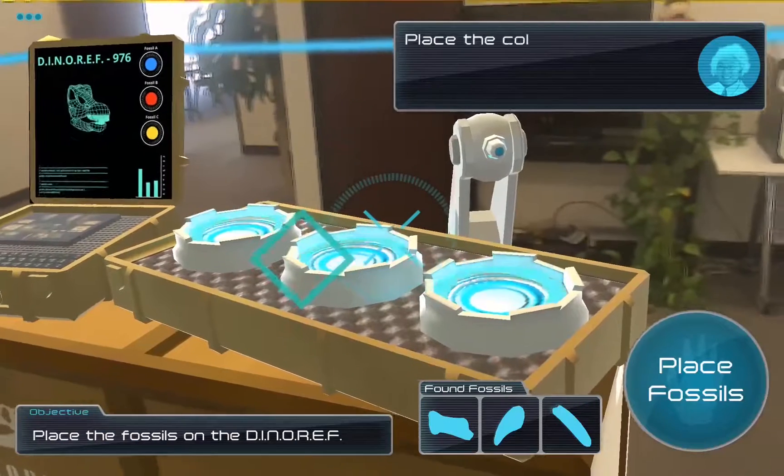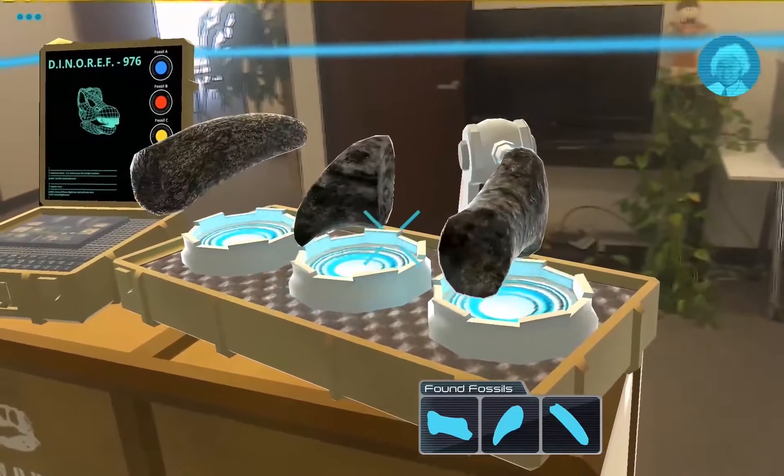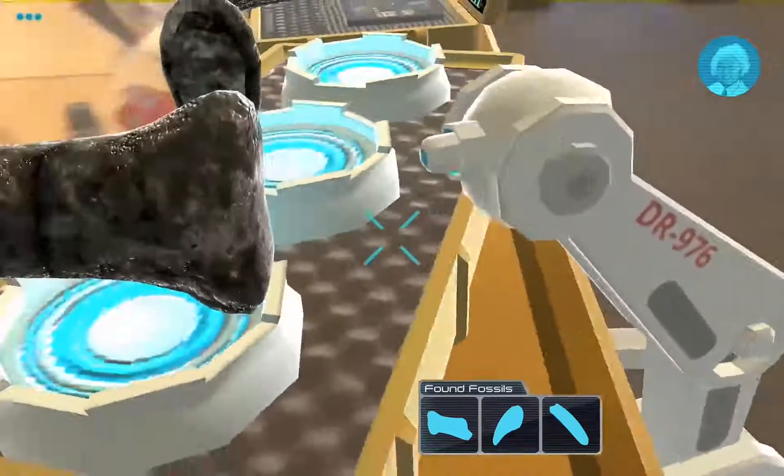Once you've collected all three, you bring them back to the DinoRef machine and place them on it. It will scan them, and then use the information it scanned to open up a portal back to the Jurassic period.